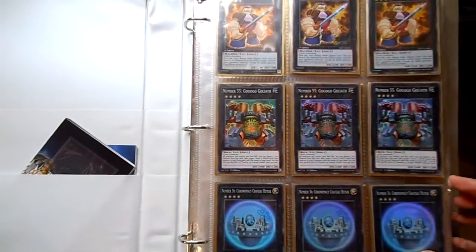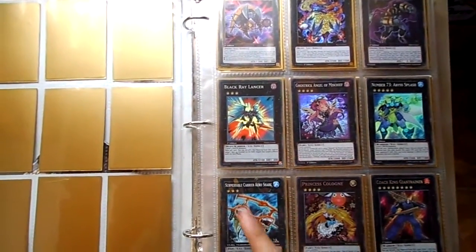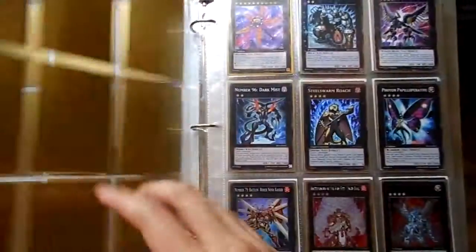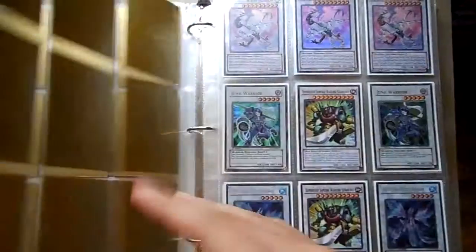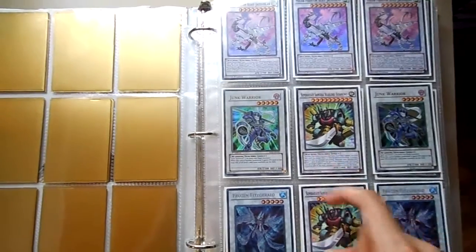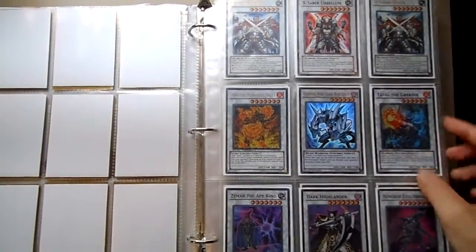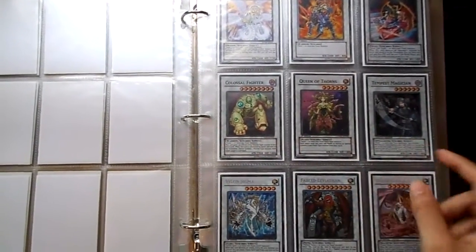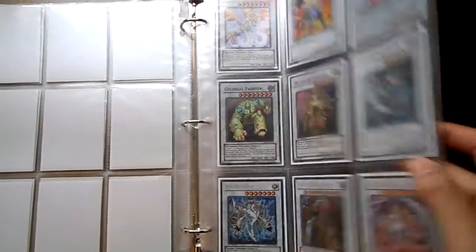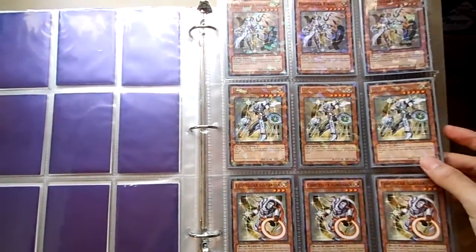Spend six dollars you get three free cards, spend eight dollars you get four free cards, and so forth. I'll just get started — if you can't tell what rarity something is, just comment down below. That's a DT star foil, shadow foil — that's super. These are ultra Junk Warriors, these are commons, DT's right here, ultra Soza's. Supers right here. That's shadow foil, all the custodian stuff is DT.